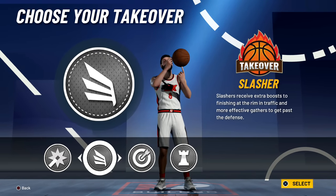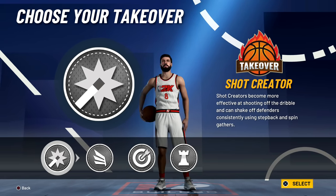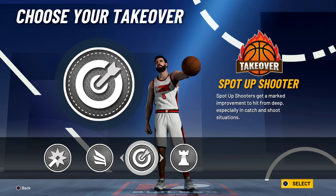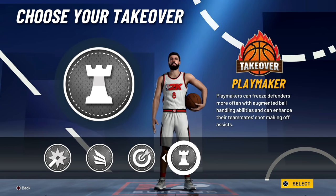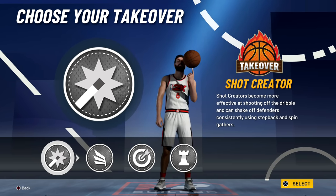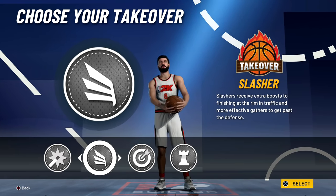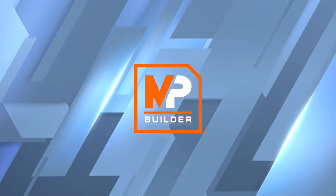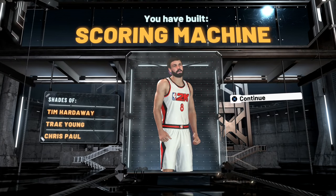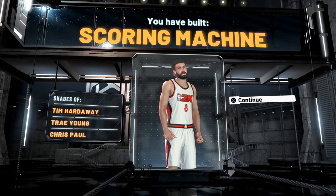Alright, my takeover. I originally picked slasher. Shot creating is fun though — shooting off the dribble. Shot creator gives marked improvement especially in catch-and-shoot situations. Playmaker is also a contender. I'm going to select between playmaker and shot creator. Actually I'm going to do slasher — it's just so much better. There it is. Scoring machine comparison — shades of Tim Hardaway, Trey Young, and Chris Paul. I'm okay with that.